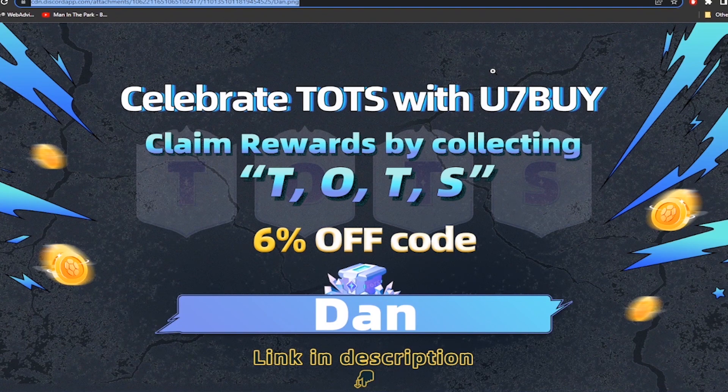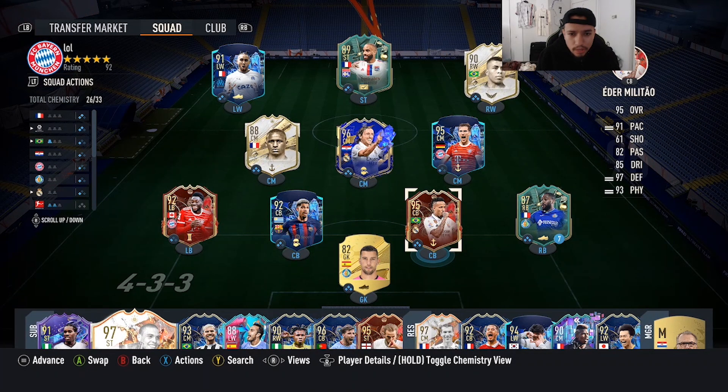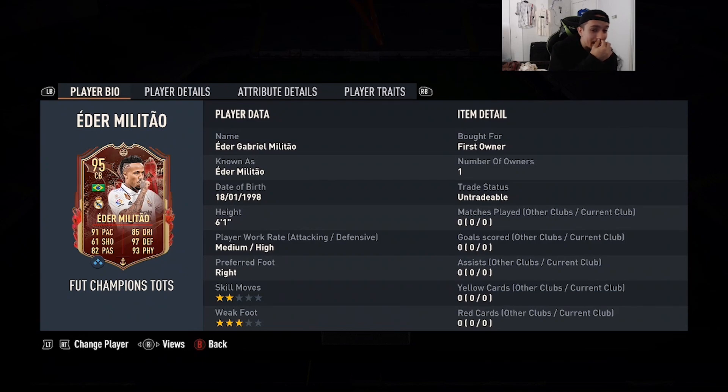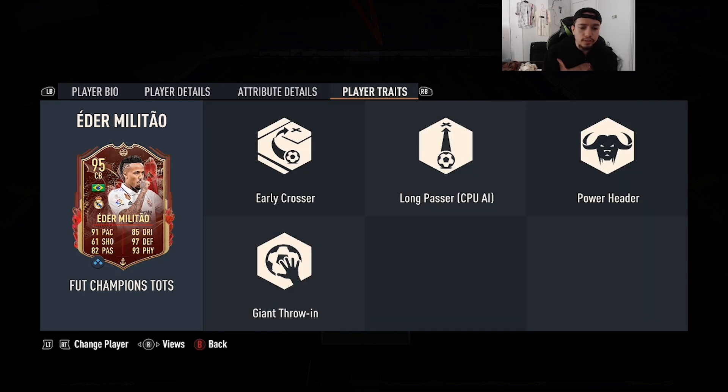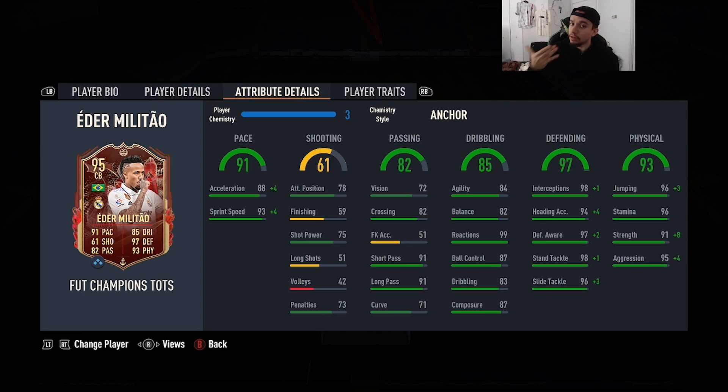Yo YouTube, what's going on, welcome to another video. Today we're going to review the 95-rated Team of the Season Eder Militao — shout out to the homie Yadeo, he got him as a red player pick from Team of the Season rewards, fat W right there. We're looking at that card at 6'1, medium-high work rates, right foot, two-star skill moves, three-star weak foot, 91 pace, 61 shooting, 82 passing, 85 dribbling, 97 defending, 93 physicality. No defending traits in game.